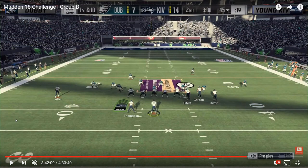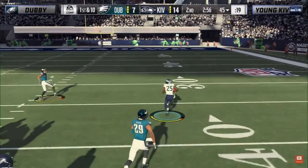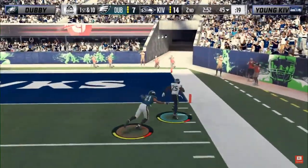Now we've seen three examples through the air, and this fourth one is on the ground. Kiv on offense against Dubby. Dubby's defense is very balanced — five guys on the left side, five on the right, with the nose tackle head-up on the center. Kiv has the numbers advantage: three receivers to the right, one to the left. Out of the crossfire, that linebacker is going to loop left, essentially running himself out of the play. Kiv goes with the HB base out of gun bunch, the linebacker runs himself out, and all it takes is one missed hit stick from Dubby — Kiv takes it 55 yards to the house with Chris Thompson to go up 14 points.